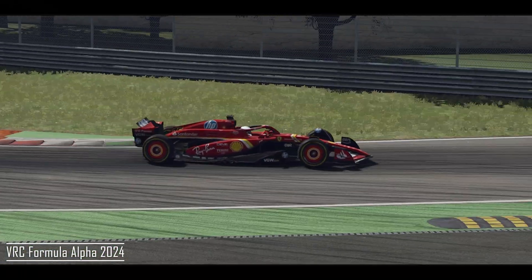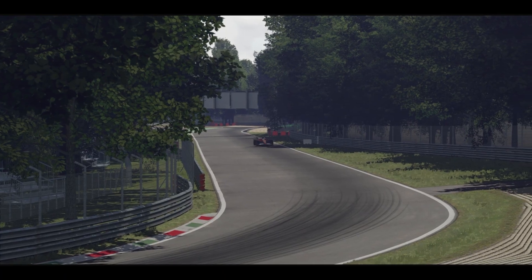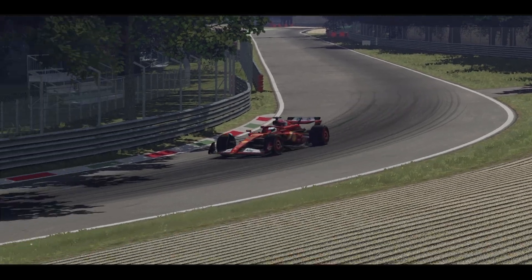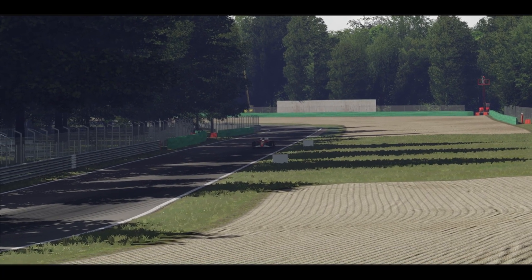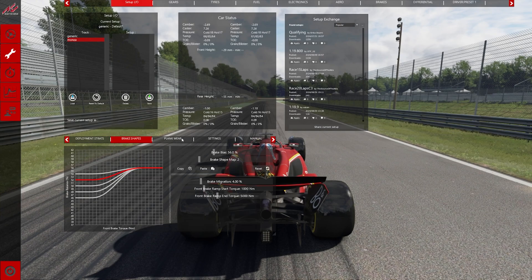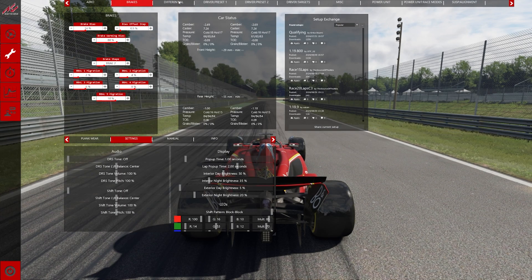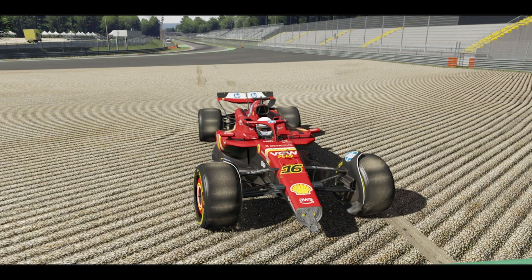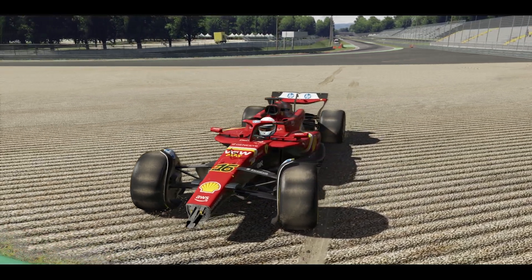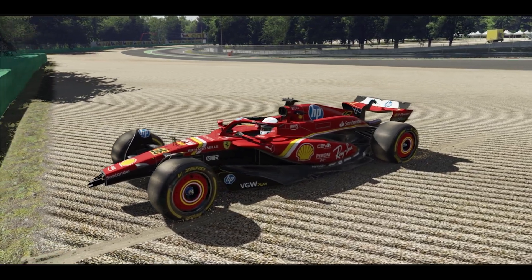VRC Formula Alpha 2024 — one of the best and most in-depth formula mods at the moment. Besides the overall quality of the models and realistic physics, the mod shows how detailed and complex Assetto Corsa mods can be, with endless settings in the garage. I haven't seen this amount of options and customization anywhere else — you have to be a real engineer to make this car go fast. Plus, they've even managed to add a slight damage model.